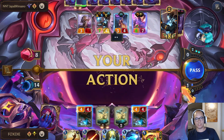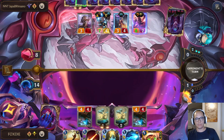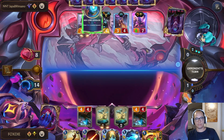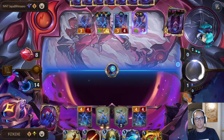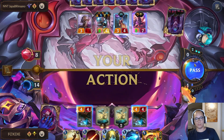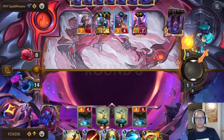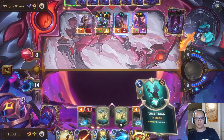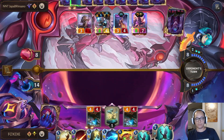Oh, that's nasty. I don't have a way to remove the spell shield at burst speed, so this Quicksand is not going to do much against it — it'll do good against the Viktor though. Hopefully they give me an action. Time Trick was good.